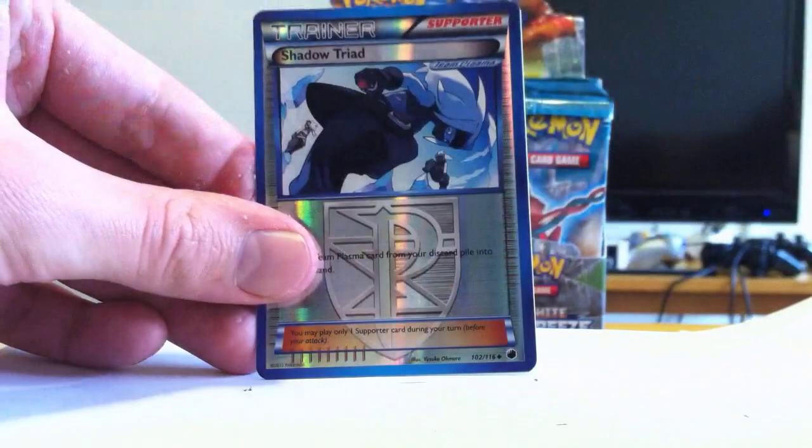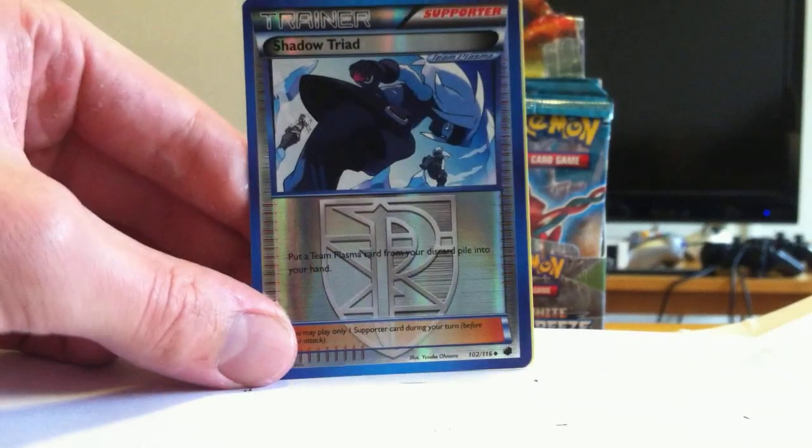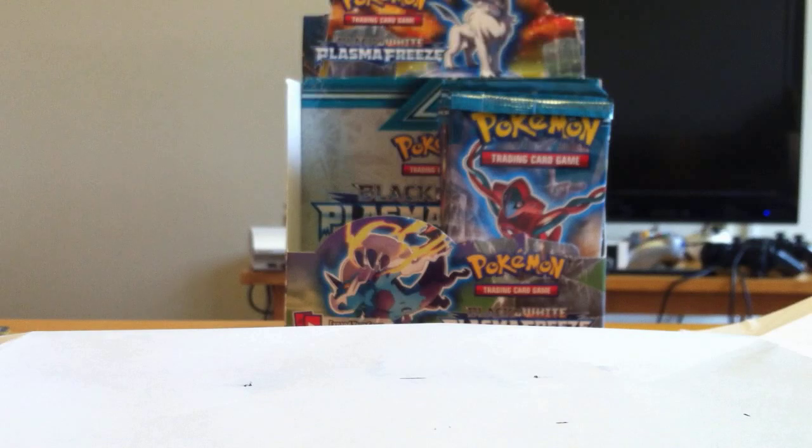Kakuna, Noctowl. Ooh — Shadow Triad: put a Team Plasma card from your discard pile into your hand. That's handy, probably pretty useful. And Quagsire. I think we're missing Leafeon, Glaceon, and Vaporeon. Those might be rares. Well, a couple that we got were reverse rares.